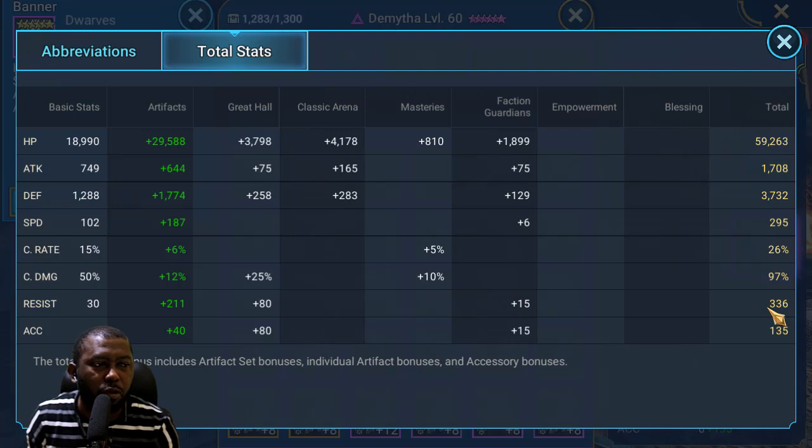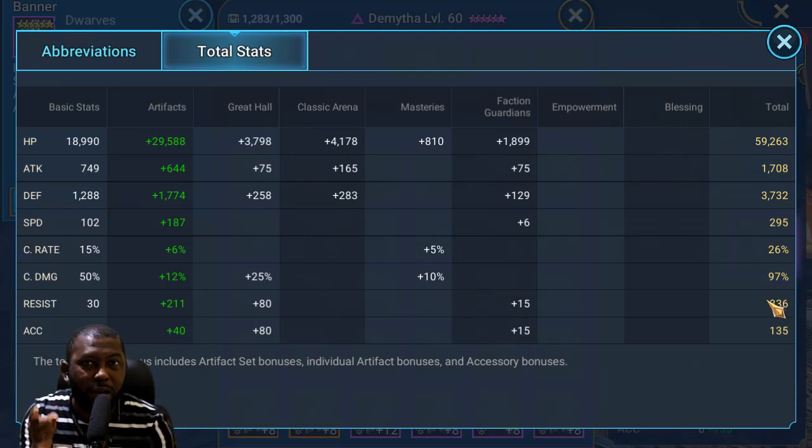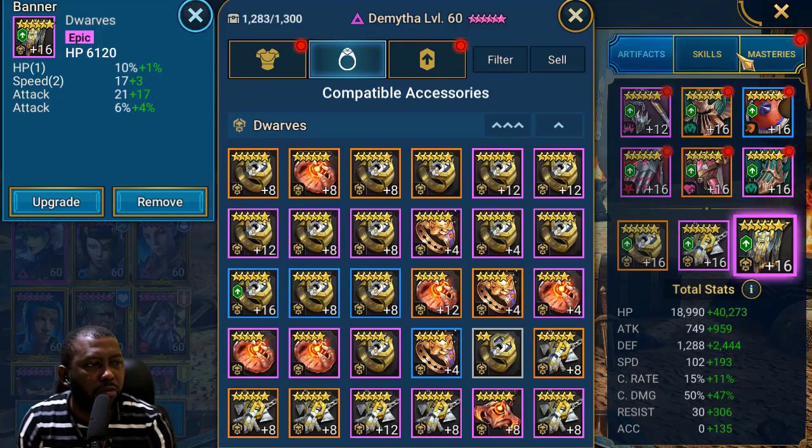I gave her some resistance because in the Iron Twin Fortress, if you have a champion who can increase your resistance by 50%, you might withstand the boss's debuffs. I'm hoping to bring in a champion who can boost my resistance, which is why I'm not sitting at 500 resistance yet. For doom tower and higher levels of Hydra, this resistance level will be awesome — when I build champions I don't just think of one place, I consider doom tower and hydra too.